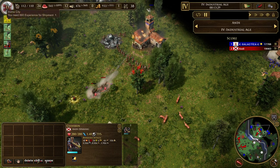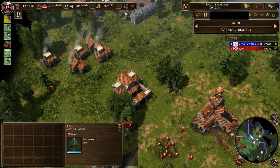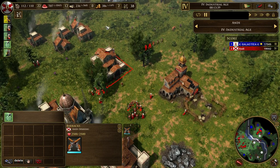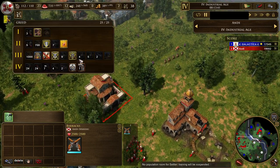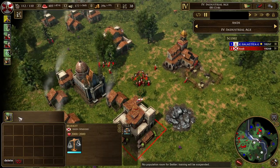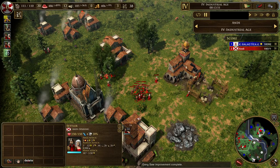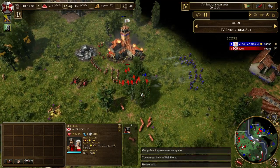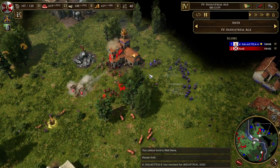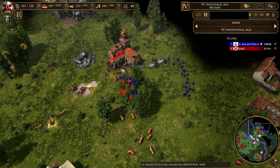With this build order you're in a safe space now, because crossbowmen and pikemen are very cost-efficient and your economy is surprisingly good. With Spanish gold we also send 5 villagers. Don't forget your market upgrades — I actually need to be on hunts. But other than that, you're pretty powerful once the 24 pikemen arrive.